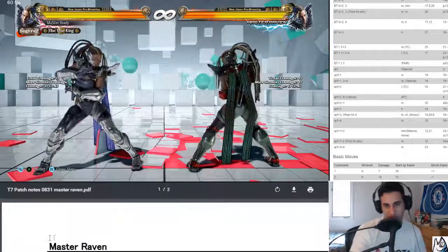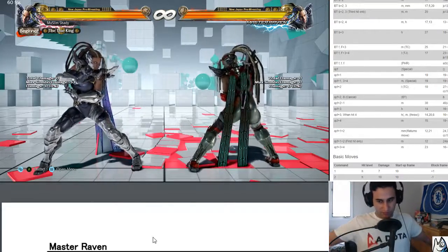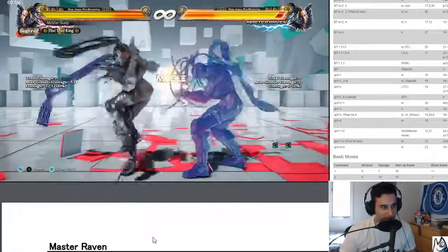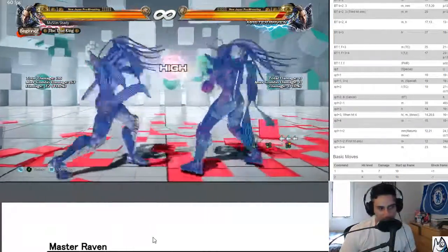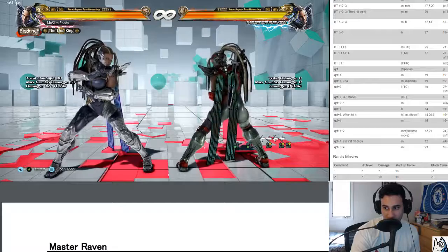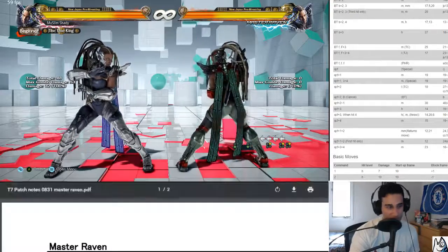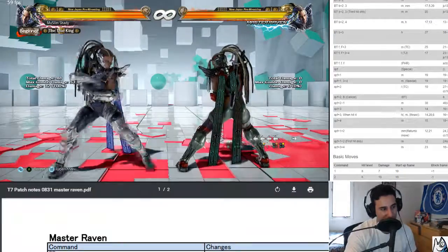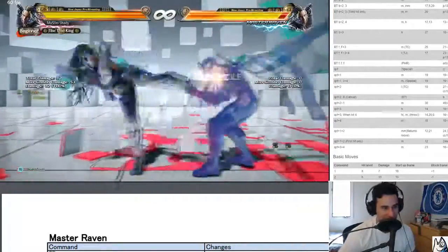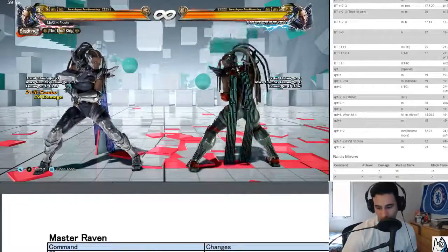She got better — she might be really scary now. Raven was still pretty good in the previous version and now I think she's probably very high up there. A lot of characters got better so we'll see, but I think she got way better. These are changes that overall help her consistency. Things like being able to transition out of punishes into back turn mixups — stuff like that's really nice. All in all she got better.